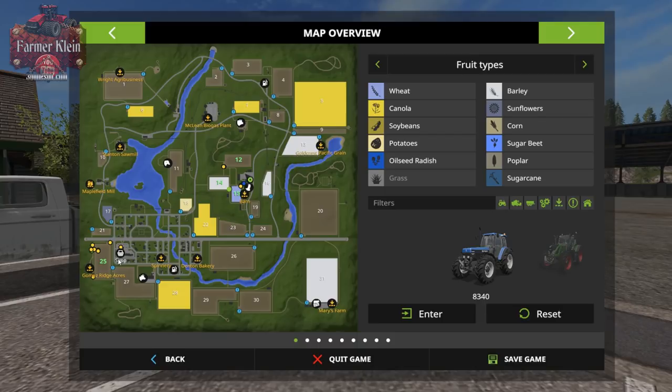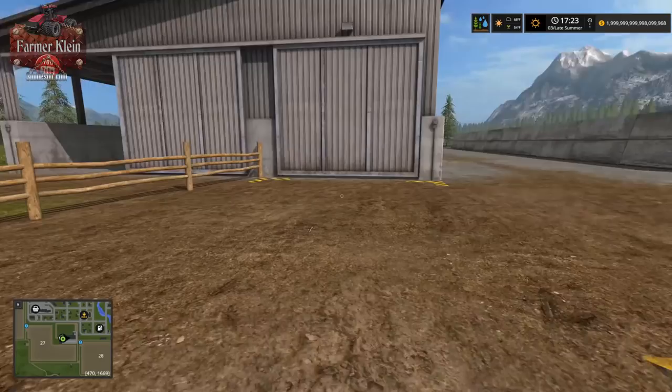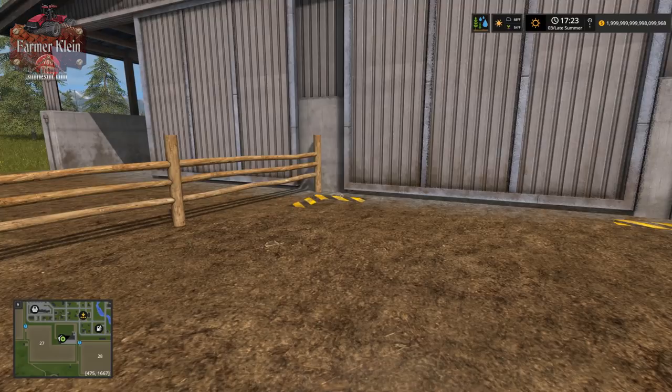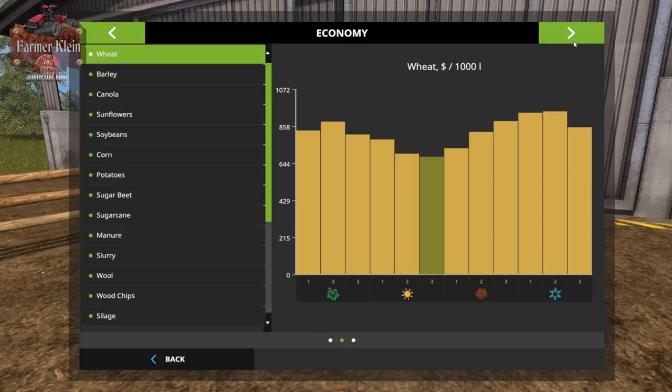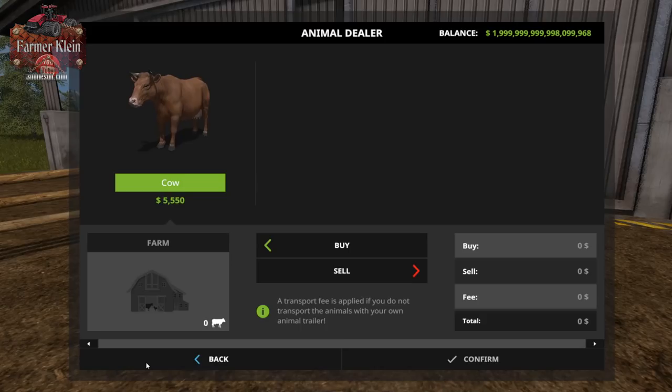For this example we're going to buy some cows. As mentioned in the first part of this series, we look at the ALT+S screen economy tab, go to cows, and see that prices change throughout the year. On three-day seasons we have some pretty steep grade curves. We just missed the lowest price point for cows for the entire year, and now we're paying nearly the highest price.